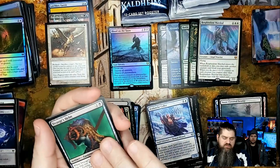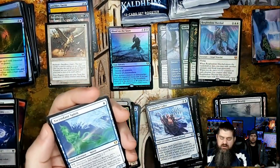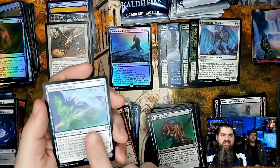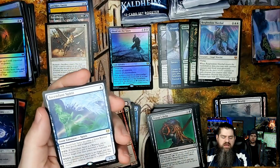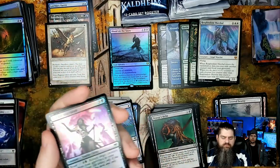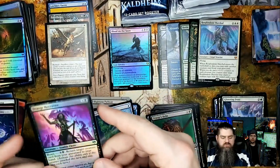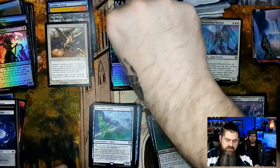Draugr Helm. Ascendant Spirit — this is actually a really good card. It's getting a lot of attention right now, should be pretty good. Glittering Frost — I guess I was wrong about the pack structure. Draugr Recruiter — but yeah, Ascendant Spirit, another really solid card right there, one I would not be disappointed to open.